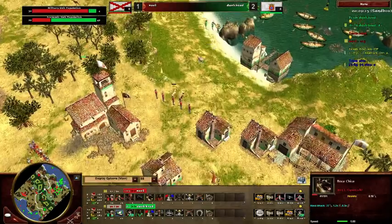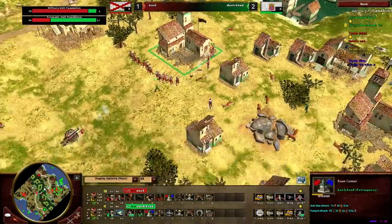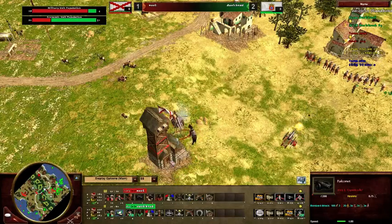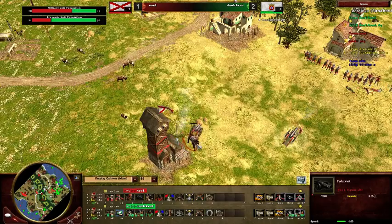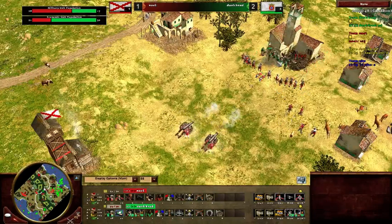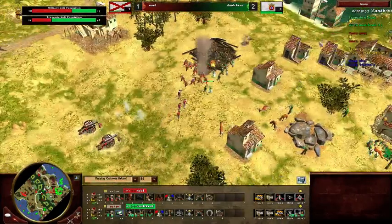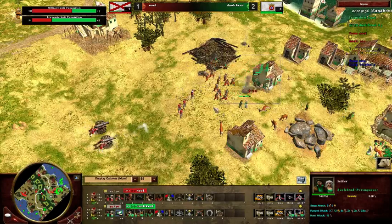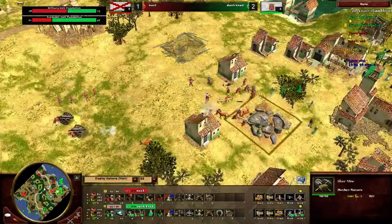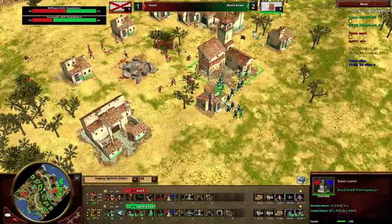He is using the skirmishers to try to go forward and chase down those musketeers. The town center was focusing down the Falconet - left it with seven hit points - so he pulls that back. That is really nice. Yeah, but it is pretty much useless now. He is bringing it back in - he probably should have waited. It went down. So yeah, it's going to actually get more than one shot. I think Dual Crad should just go for cannons here. They just do beat cannons in combat. He only had a few skirmishers but I guess he would have lost most of them to the pike. Yeah absolutely, and we do see some Falconets pop out. Will that be enough? I don't think so.